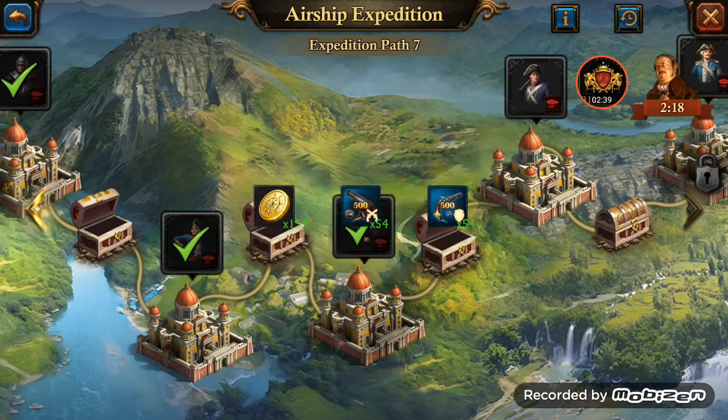It looks pretty cool. My main goal is to get the gold crown for the plunder — the Conquering Hero. Check it out with the gold crown above my gold crown already, with the gold trim. Looks badass. You've got to plunder a ridiculous amount of resources to be able to get it, but I'm on my way.